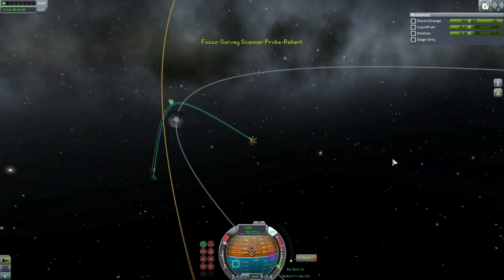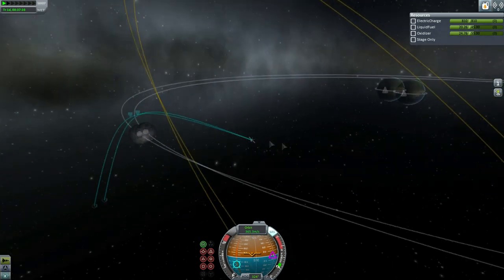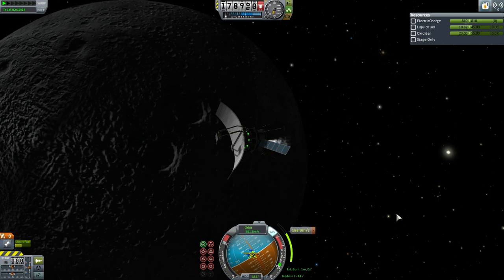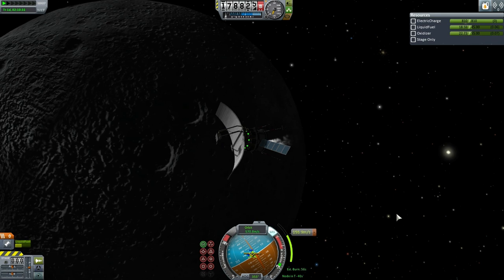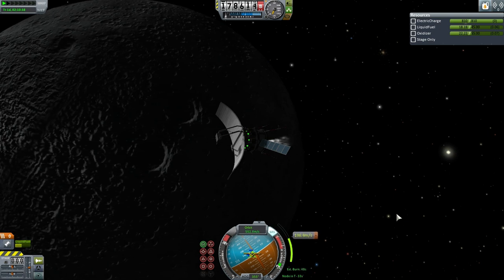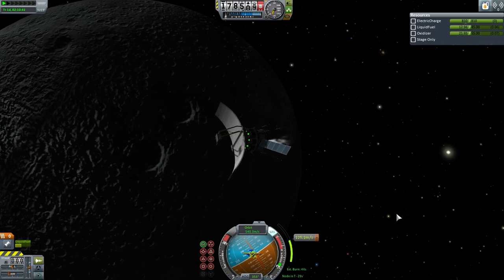With the conclusion of that burn, all that was really left was the burn for orbit, and then the probe would be in a fully functional situation. It still has abundant fuel reserves for further adjustments, though those are unlikely to be necessary unless mission planners want to divert it over to Minmus — but chances are they will want to retain an ore detection satellite around the moon.